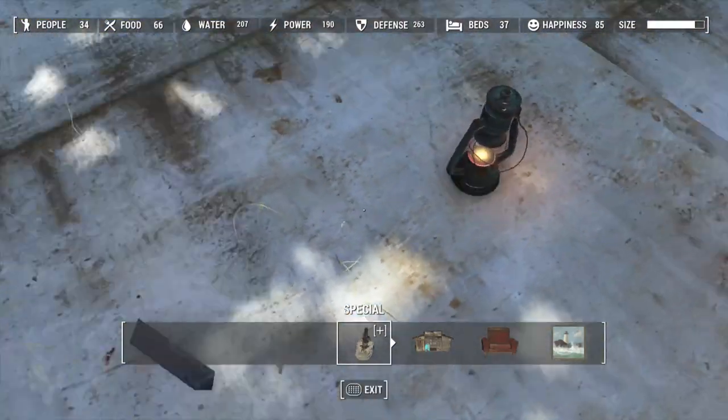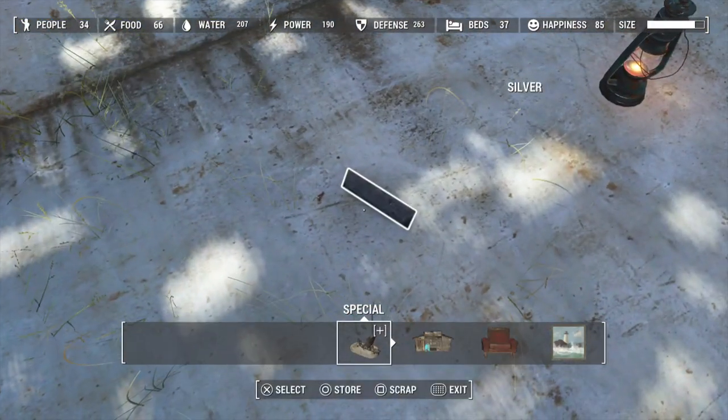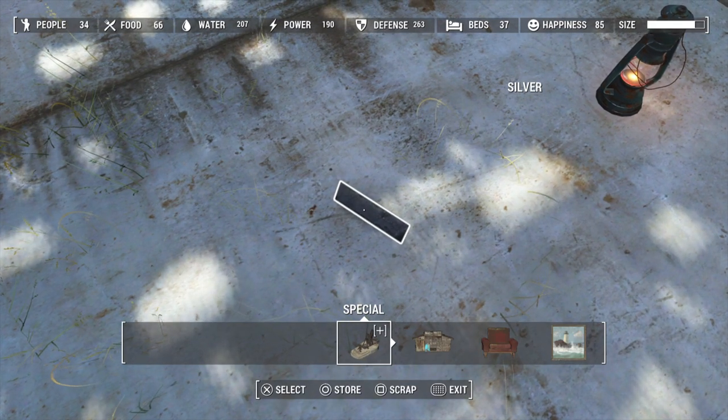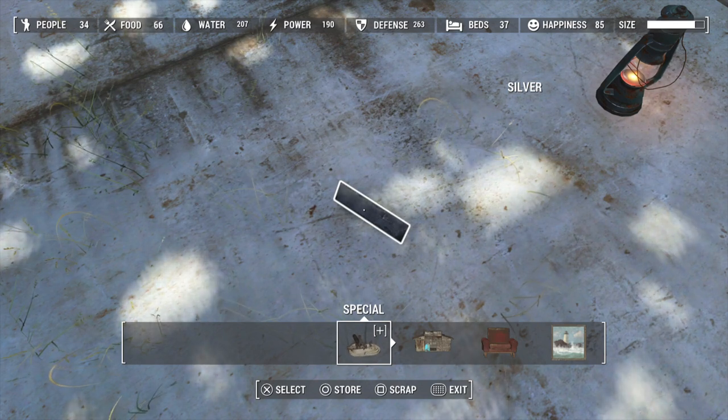So now I'm going to enter my workshop and hover over the item — I'm hovering over silver. And now I'm going to hit scrap and store at the same time. If I do it correctly, I should have both prompts show up on my screen. So you want to hit scrap and store. If you're on PC, Xbox, PS4, whatever you're on — scrap and store. When you hit store, you want to hold on to the store button.